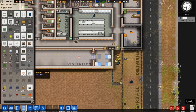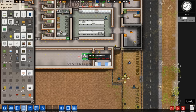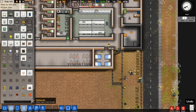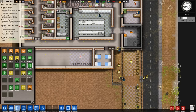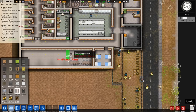So let's do visitation — there's no requirement. We'll do something like that for now. We are going to do a visitation table right there. That'll fit nicely.